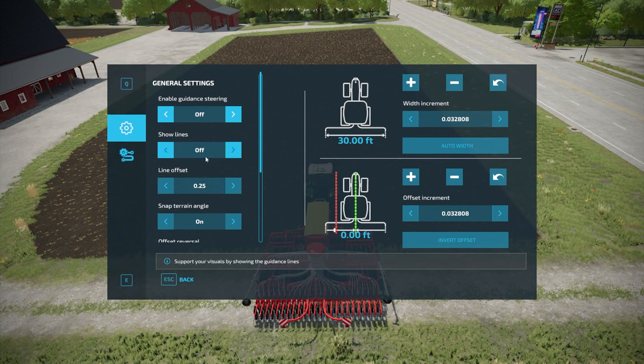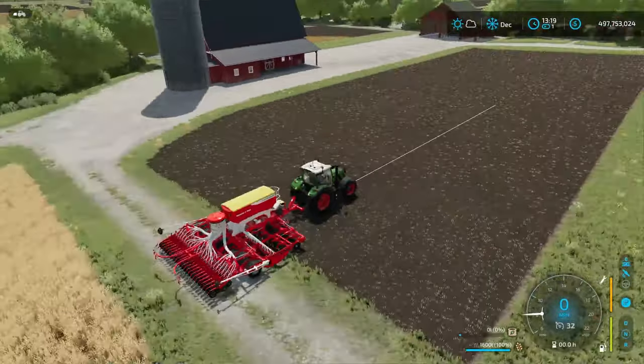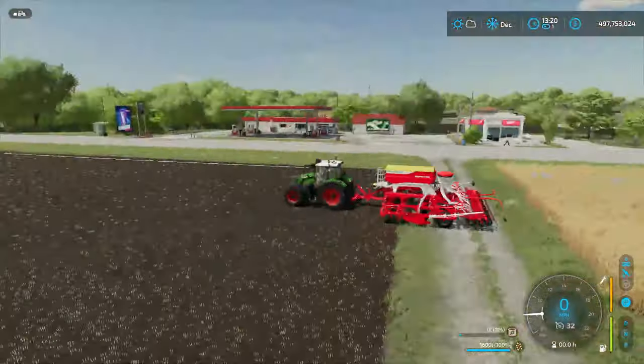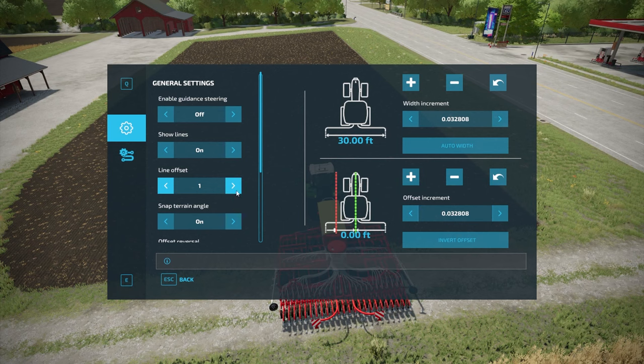If you go down to show lines, that's going to be set to off when you download and install the mod. We're going to turn that on. What that does — if you hop out and start driving forward — it shows lines so you can see your courses. Now if we go back into the menu, line offset is how far that line is off the ground. 0.25 is the default, right against the ground. You can go up to 2.5, which puts it really high. We're just going to set it to around 1.